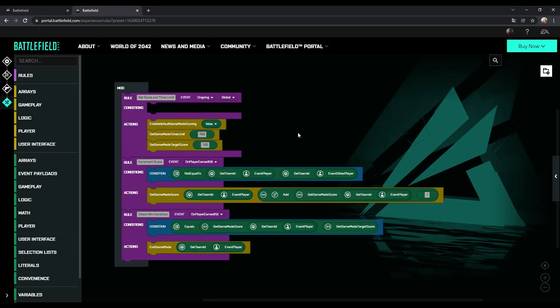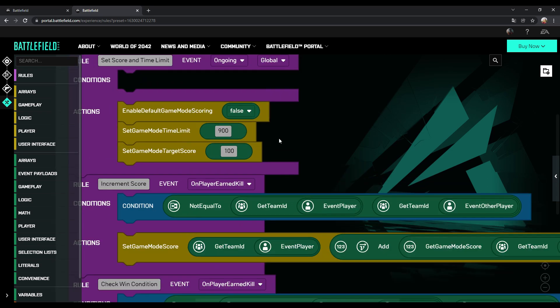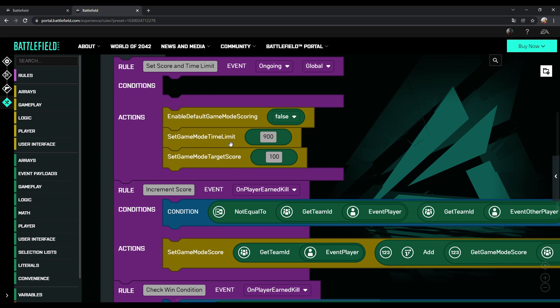With the last update DICE already added some rules here that you can simply change. But these are only available if you create a new experience. For existing ones you will have to add them manually. If you create a new game and you want to set the score and time limit for either TDM or free for all, you have to change the two limit and score actions.